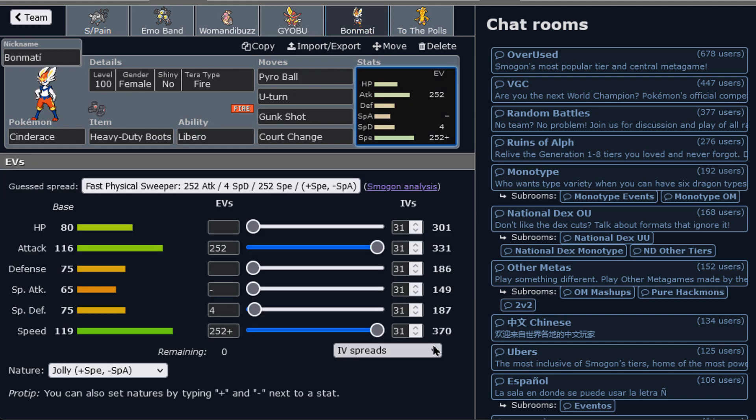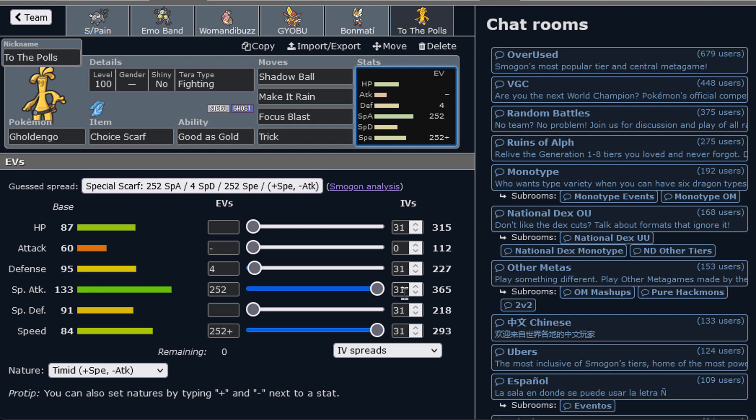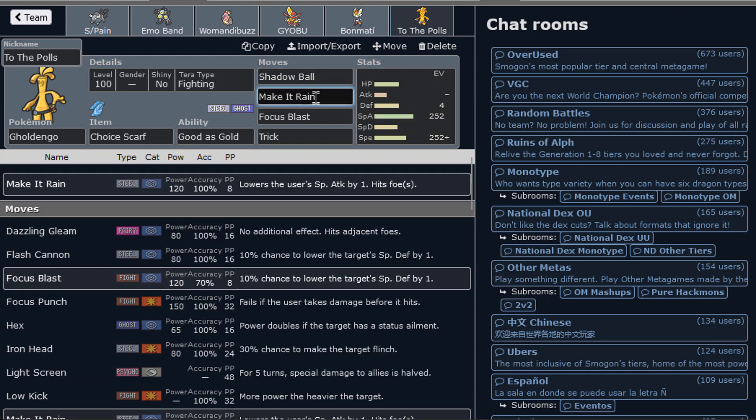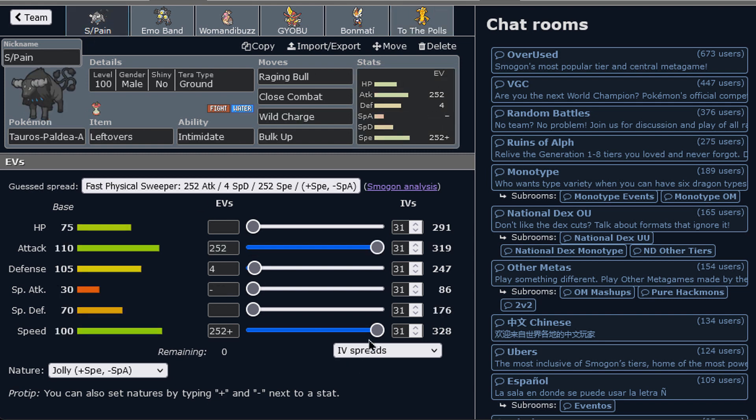Cinderace is just an offensive set with Core Change — it's going to be pivoting around and doing some control. We have Terra Fire to boost the potency of Pyro Ball. And last but not least, we've got the Choice Scarf Gholdengo with Trick and Terra Fire for Focus Blast coverage — hopefully we don't need it. We also have the dual STABs as Gholdengo usually has. The goal is to use Tauros Paldea Aqua and see if he can perform well, get a kill, tank some hits, and we'll see how it goes.